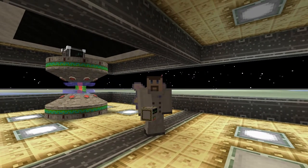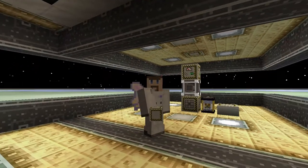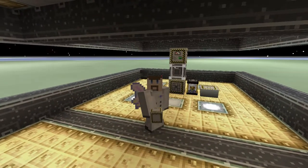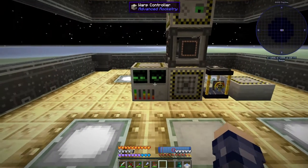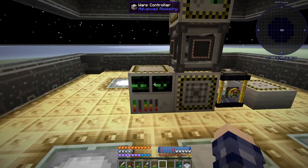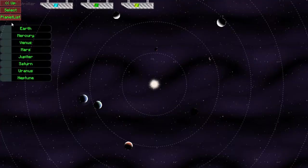Alright, I made the warp controller and we're back on the space station. I brought the rocket back up here so we can see if I understand how all this works properly. It looks like it doesn't matter where you drop this - it doesn't seem to require power. It shows you the basic interface: what planet we have selected, where we're at, how much fuel it costs, how much fuel we have, and we can go to the planet list and pick another planet.